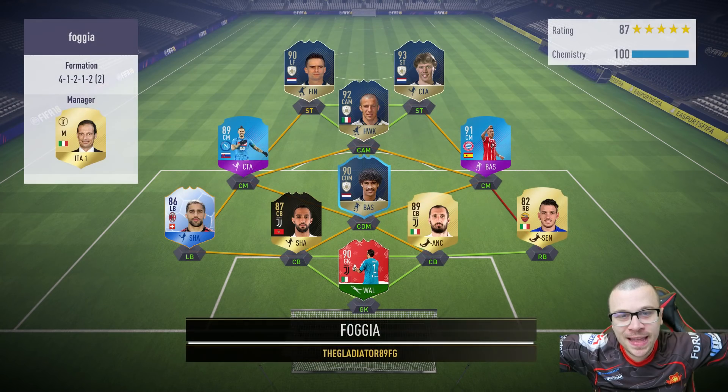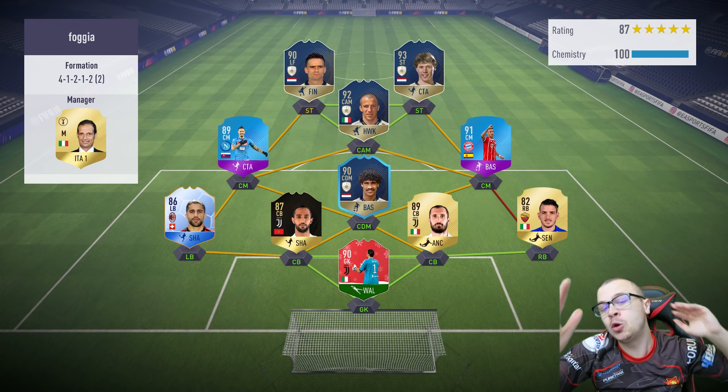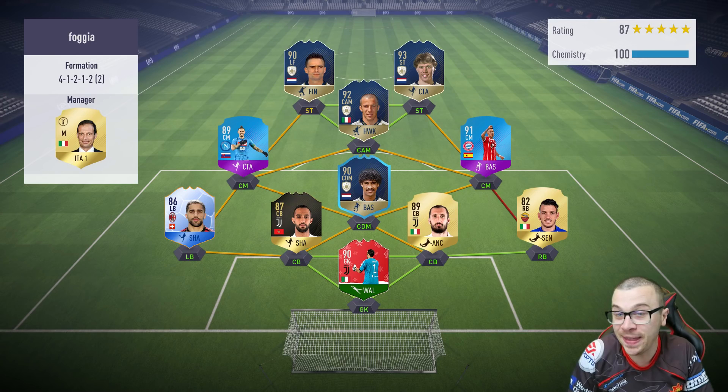Our next upcoming opponent is going to use 4 icons and 2 SBC cards, in-form players. He's got a very, very solid squad with incredible players everywhere on the field.